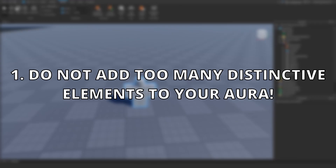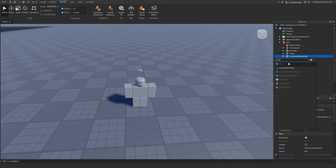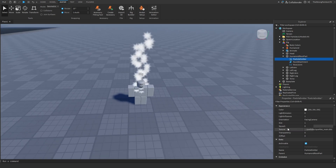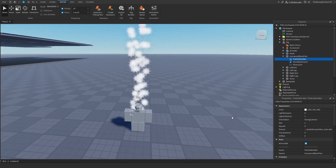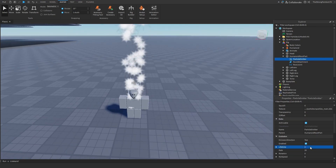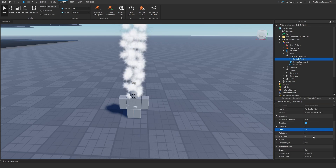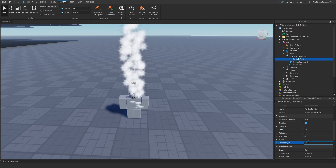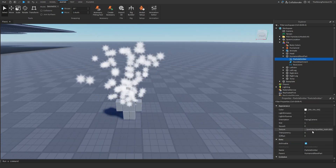Let's start off with number one, which is do not add too many distinctive elements to your auras. One thing a lot of auras suffer from is way too many elements to focus on. The best auras are always the ones that have simple ideas and simple executions. Even if there's multiple layers and a lot of emitters, usually the best ones will combine those emitters into one big idea, rather than multiple different elements in one.